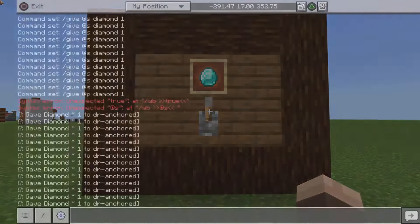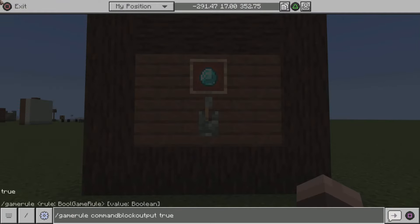Now how you can simply get rid of this is all you have to do is run the command: /gamerule commandBlockOutput, and instead of true, set it to false. So you just change it to false, and once you're done it's actually set.